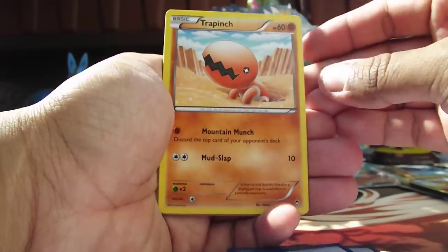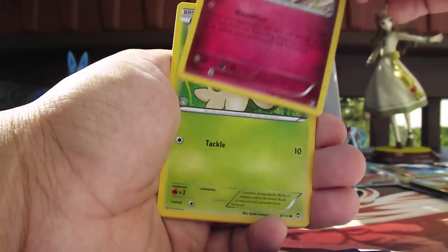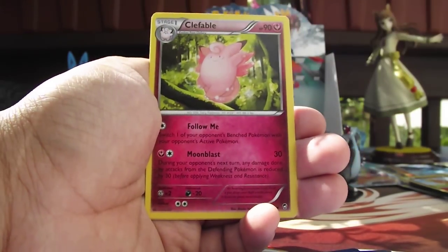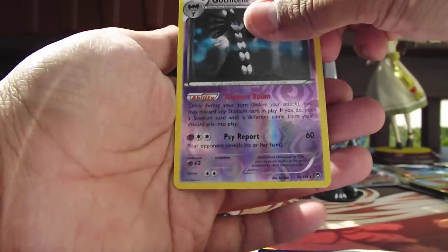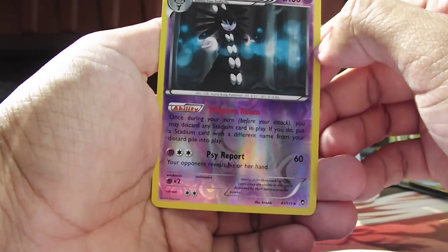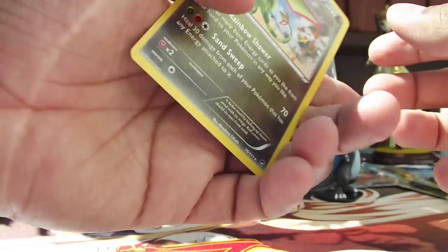So first up we have a Trapinch — we need a Flygon, come on, give us a Flygon. Minun. Torchic. Clefairy. A Shroomish. A Jaw Fossil. Clefable. Fossil Researcher. Our Reverse Holo is Gothelle. Teleport Room — very, very good effect. Pretty good card. Really cool. I hate your forms, but you always have really, really good third evolutions.